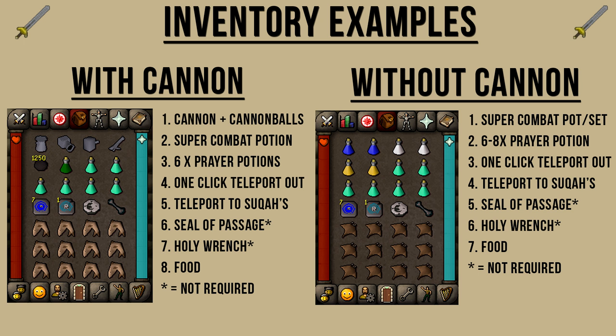For the inventory without the Cannon: I'm bringing a couple of Super Sets — Super Attack, Strength, and Defense Potions — or you can just swap that out with a Super Combat Potion to keep it simpler. I'm also bringing about 6 to 8 Prayer Potions, a one-click teleport out using Teleport to House tablets, a Relekka Teleport to get to the Suqahs, and a Lunar Isle Teleport if you've finished the Lunar Diplomacy quest. I've also brought a Seal of Passage and a Holy Wrench, though those are not required. I'm also bringing about 12 to 14 food — Sharks or Manta Rays, things that heal a lot of health.